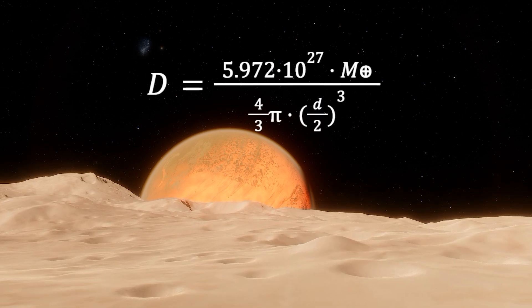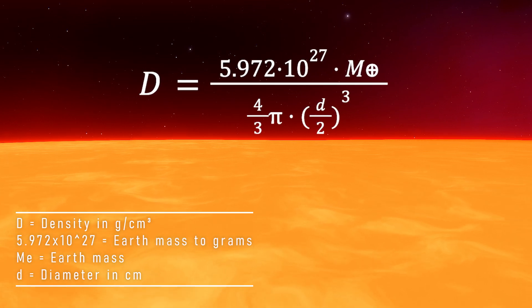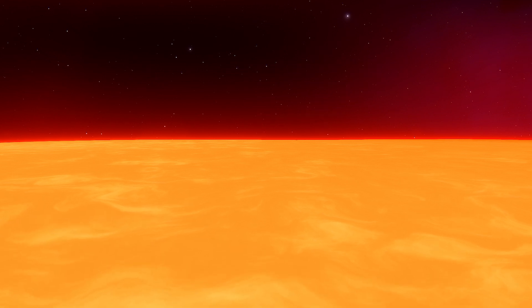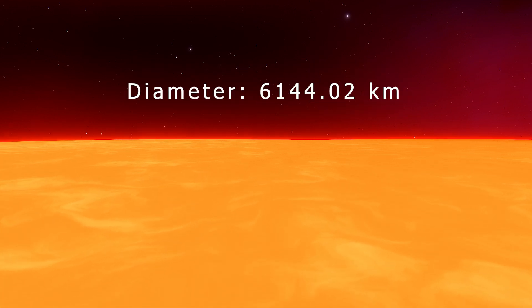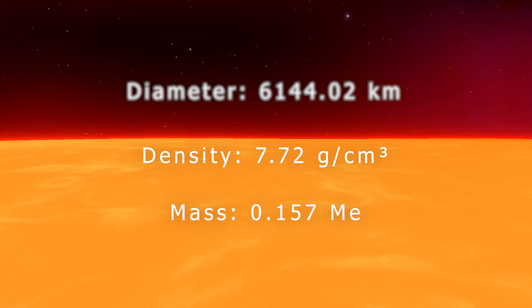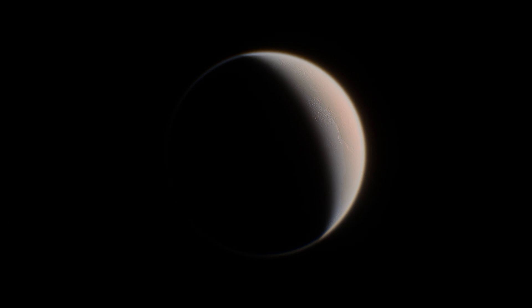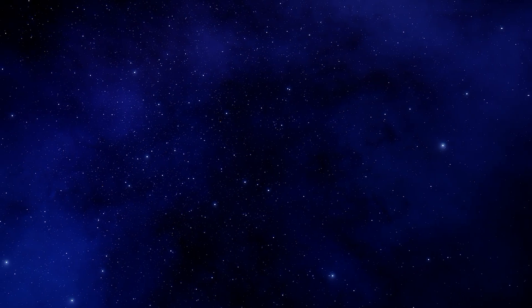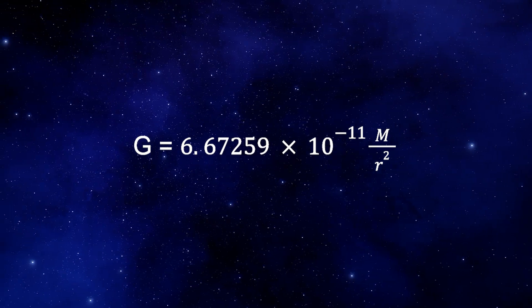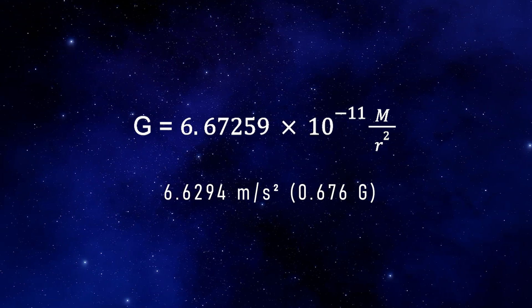Mass over volume gives us the planet's density through this formula. For planets, I like using grams per cubic centimeter, as it will be most useful for comparing to the solar system. Let's give our lava planet a diameter of over 6,000 kilometers and a density of 7.7 grams per cubic centimeter. We can derive a mass from that which checks out at 0.157 Earth masses — adding some extra digits to make it feel more realistic. This is a chunker of a planet, achieving two-thirds of the Earth's gravity at just half its size. We can then calculate its surface gravity, which gives us 6.6 meters per second squared, or expressed as a fraction of Earth's gravity, 0.676 G's.